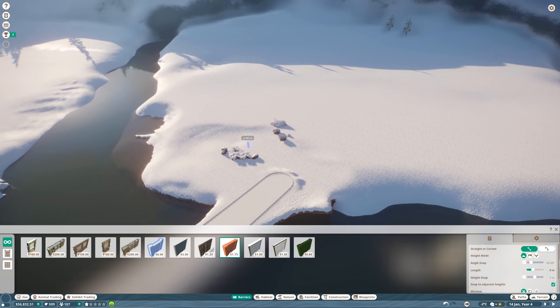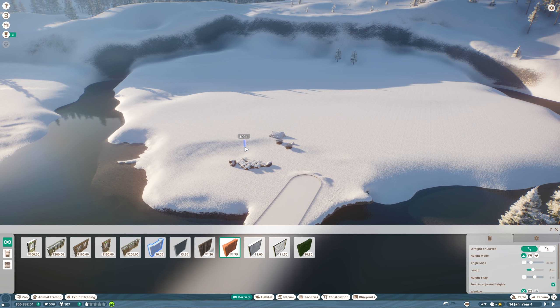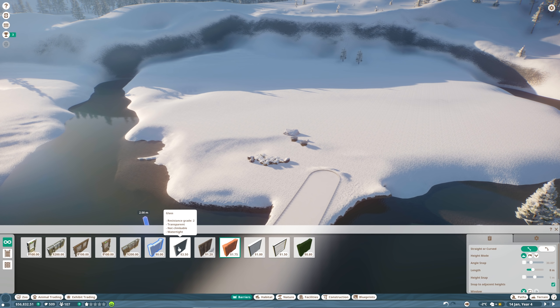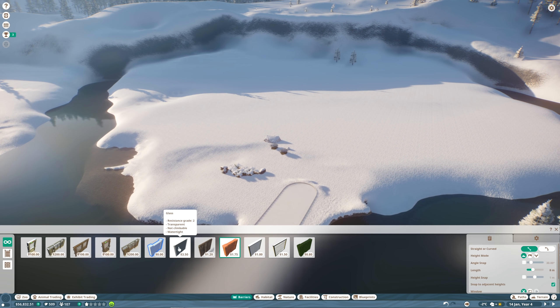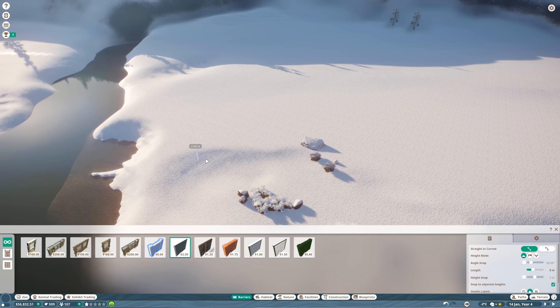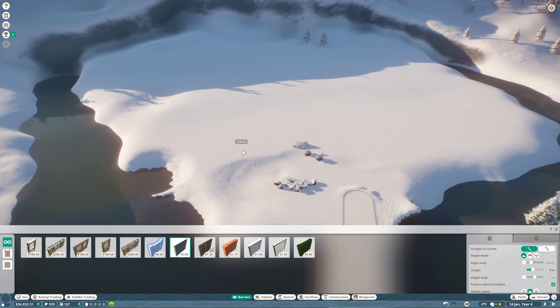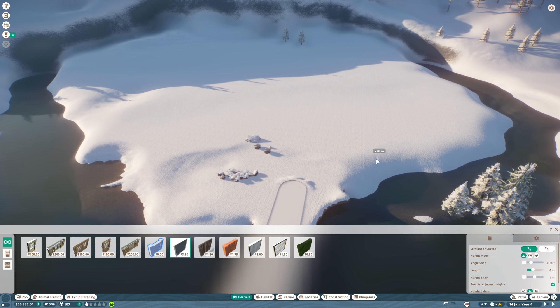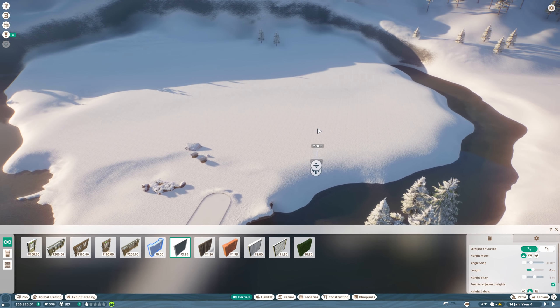We need an enclosure - that's probably the most important thing other than actually putting the animals inside, right. We've got a couple of options here - they've all got different resistance grades. I don't know how crazy a polar bear is going to be, but I like the look of this glass one - it's really expensive but it's see-through, which means our viewers will have a nice experience. Let's go - I want to start out around here by the water.